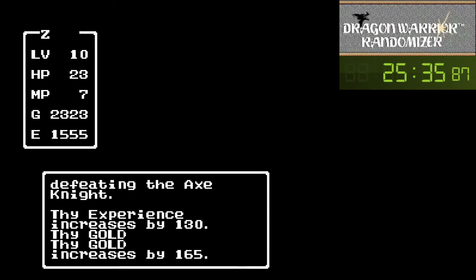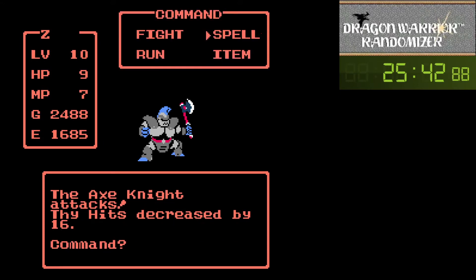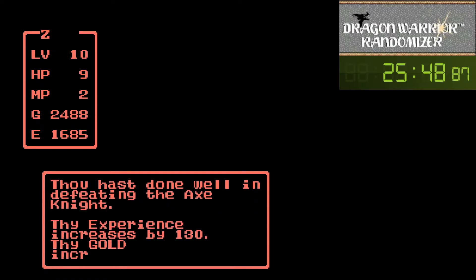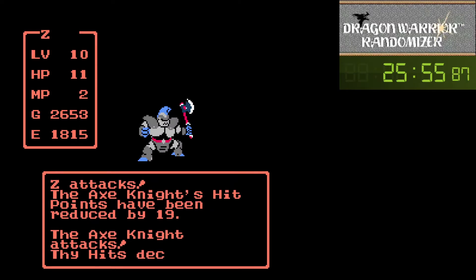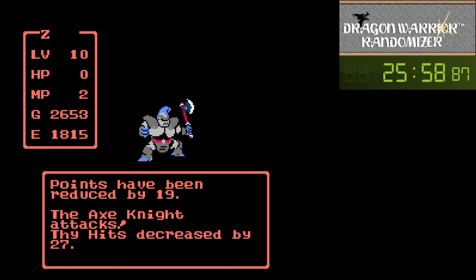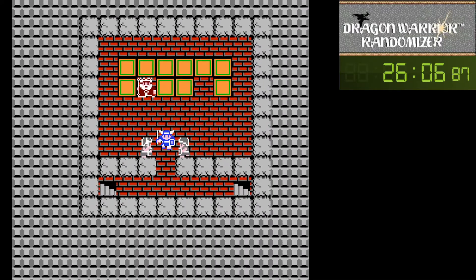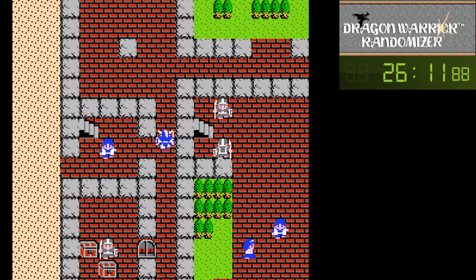Nice one shot - see if we can get one more on the last hit. He's gonna make it rough on us. Alright, we got him. Take the L real fast and see what we got. So we'll go get keys first, then treasury, check the basement, and then continue on our merry way from there - probably back down to Cantlin to check if there are cords.